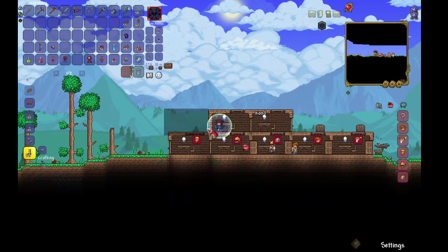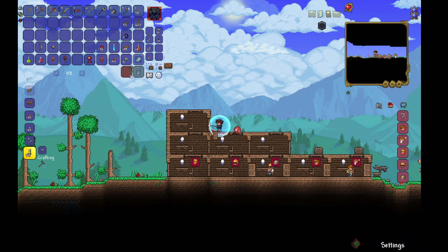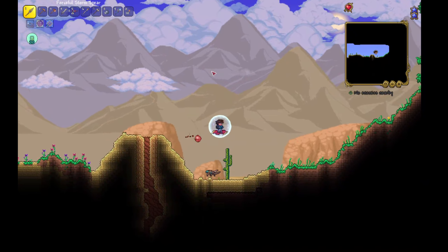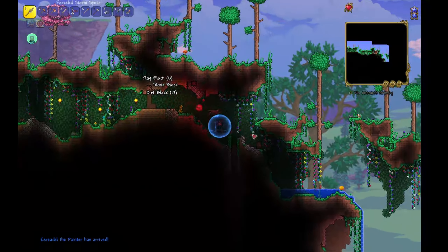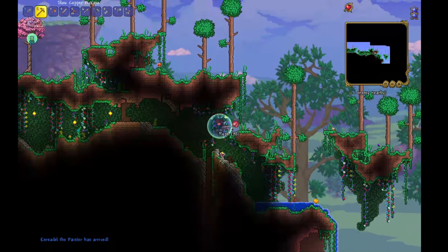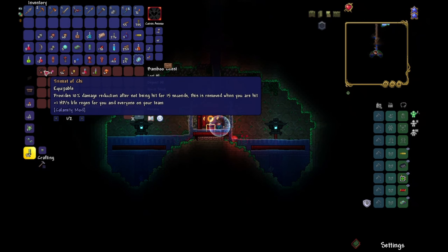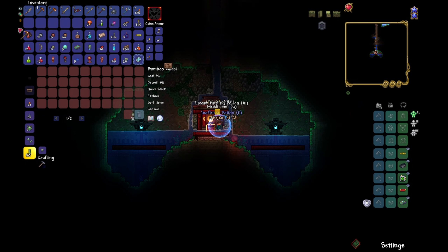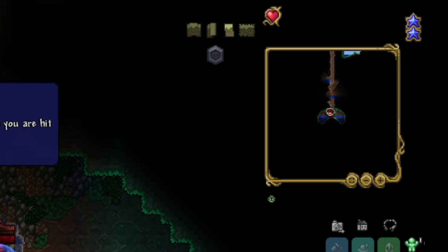Continuing our adventures in existential crisis land, I built some houses — you could call it my one health homeless haven. My journey to the right went so far right it'd make the Republican Party blush. I stumbled upon a narrow underground passage. Could it be the legendary enchanted sword shrine? Nope. Just a temple with the Trinket of Chi. Damage reduction and health regeneration — what a treat! Totally the lifesaver I need with my whopping one health.